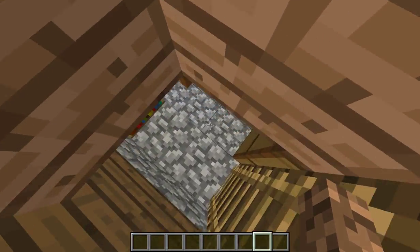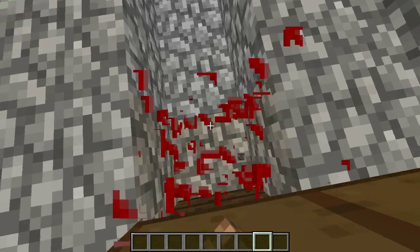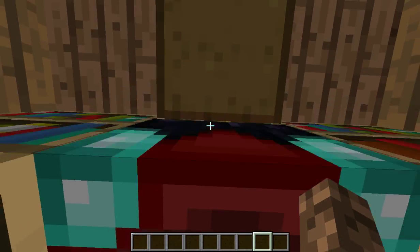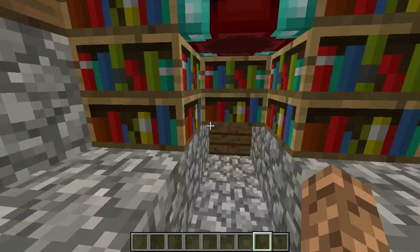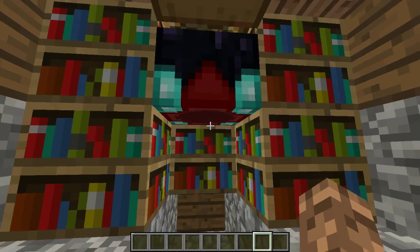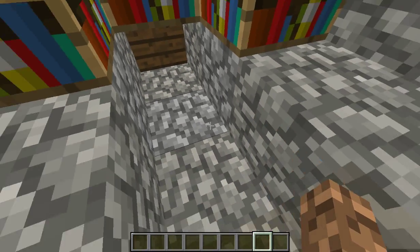Oh yeah, and also, in the basement there is an upside down enchanting room. I'm gonna — what really is the attic — I'll destroy this. There's no book — the book's right there. Again, I didn't mess with models, I messed with textures, and the enchanting table still works; it's not an alternate block or anything.